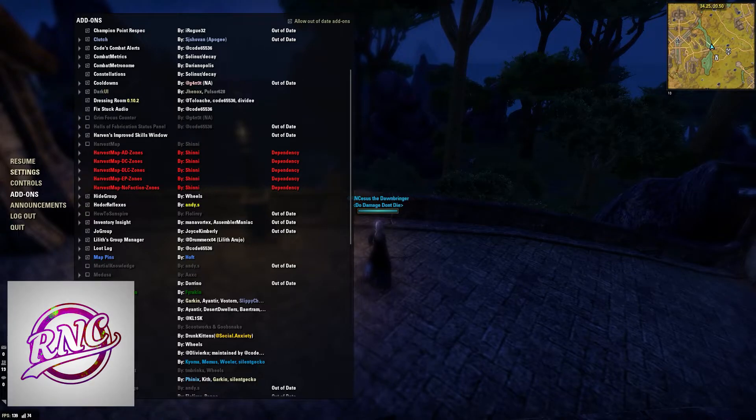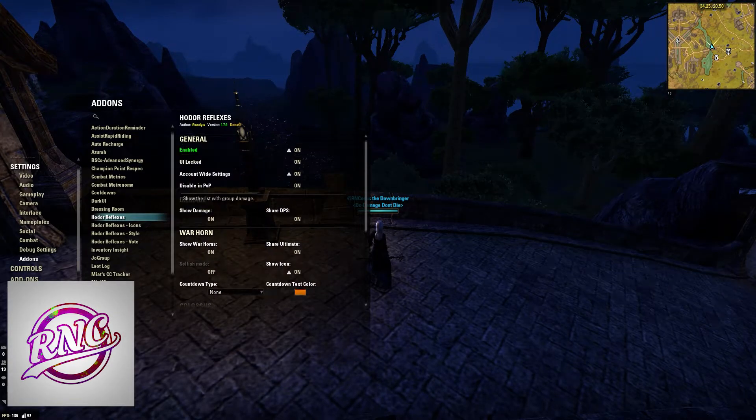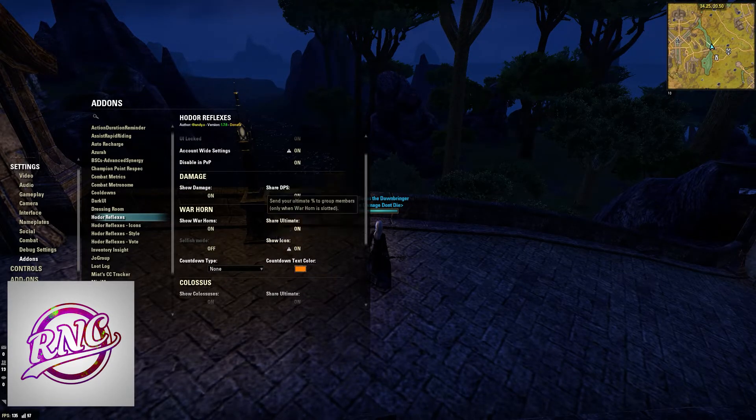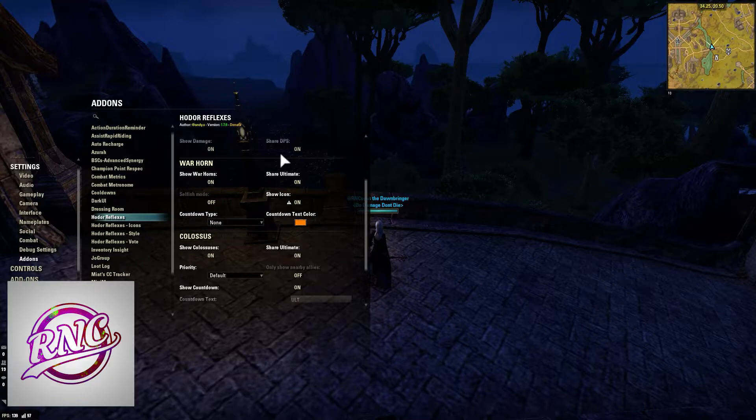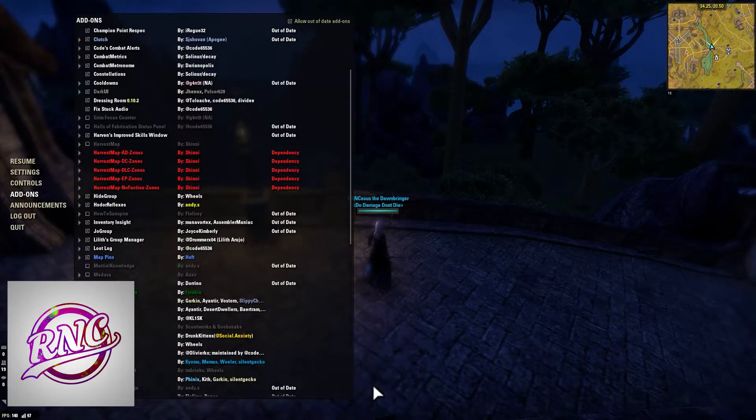Hodor Reflexes is a must-have for raiders. It shows you the damage of your group, shows you Warhorns, shows you Colossus — you can move all that stuff around. It is a must-have for a raid lead, and personally I think that everyone should have it just to track your group's progress.